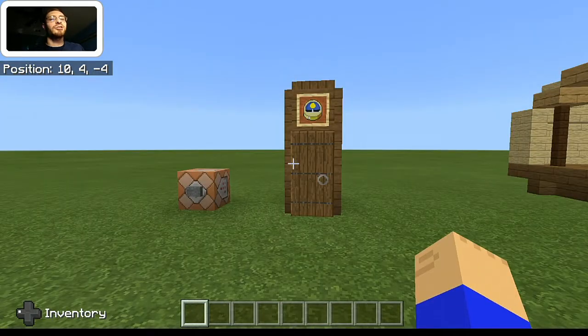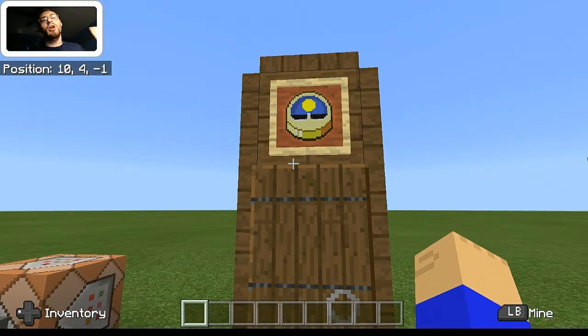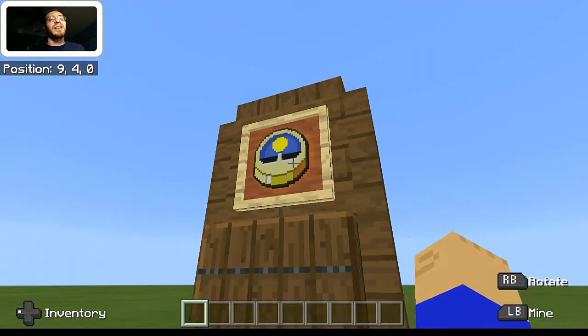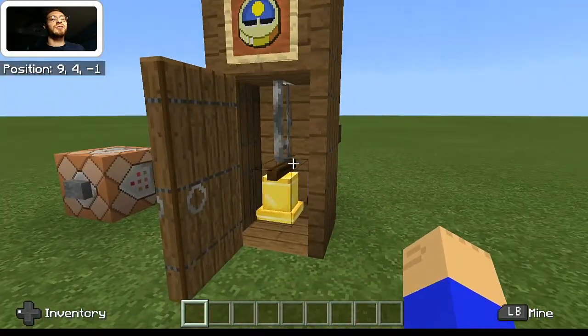Let's go ahead and get started. This first one is a simple grandfather clock. All of these can actually be built in survival, but you're obviously going to need the materials to do so. We've got ourselves a grandfather clock right here — a clock inside of an item frame, a bell inside, and an iron bar.